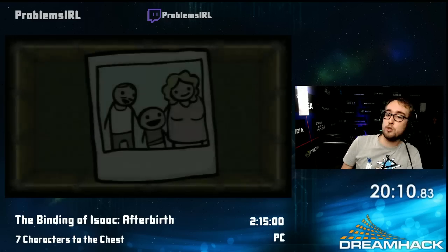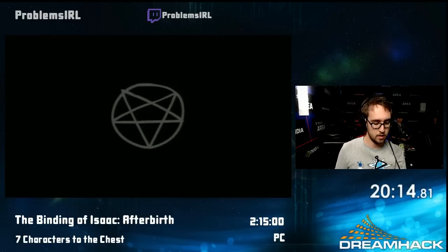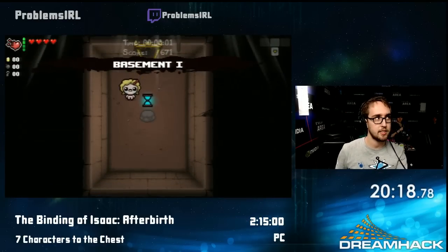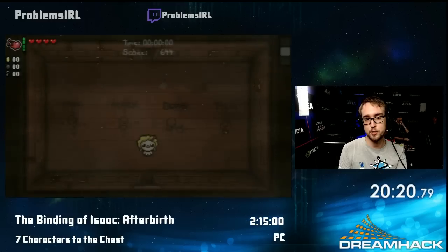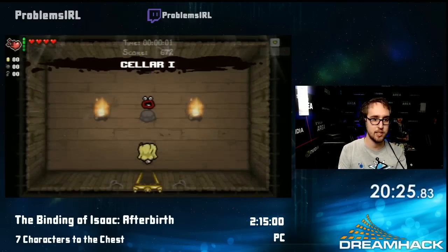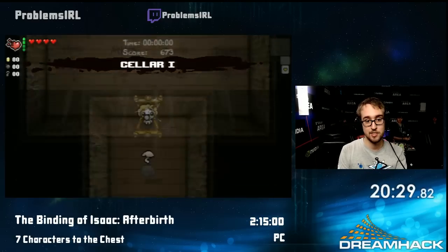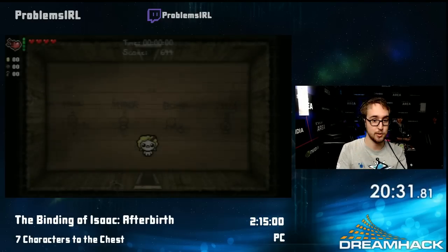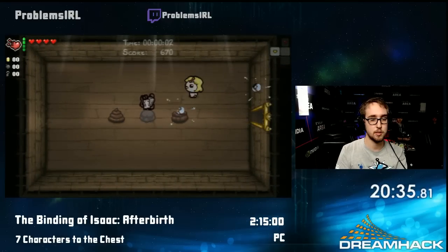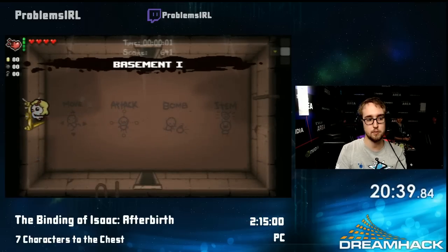I'm gonna pop the pill here so basically I have two hits now instead of one, because everything hits hard in the Chest. I get a bunch of damage on him, and that's actually the first part of the run done — that was about 20 minutes, not too bad. So we got Blue Baby out of the way, and we can actually work with red health now.